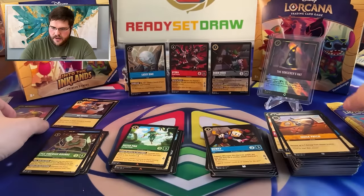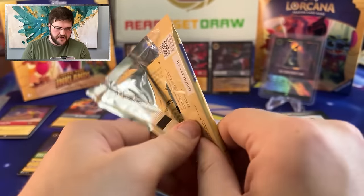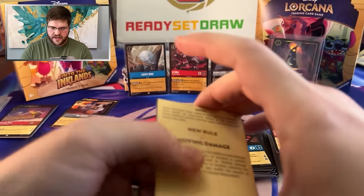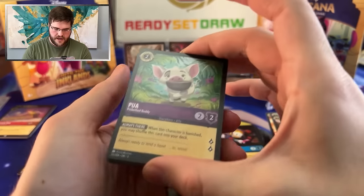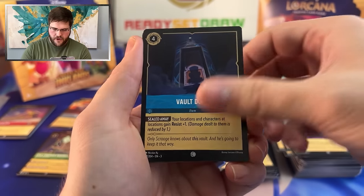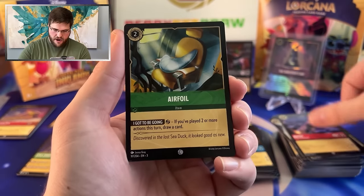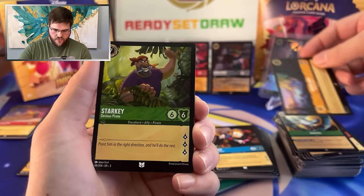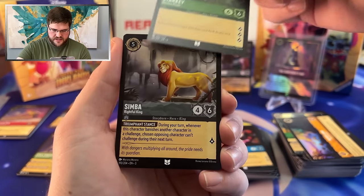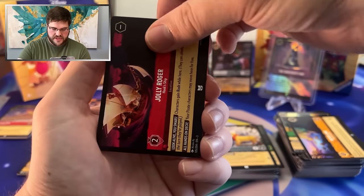We're coming in with the supers later — that's what happened. Legendary in the first pack, Enchanted to follow, the supers come after. We got a Pool, a Vault Door, Helga Sinclair, Nutsy, Airfoil, Neverland. Starkey starting the Uncommons. Simba, Jolly Roger — we will take it.